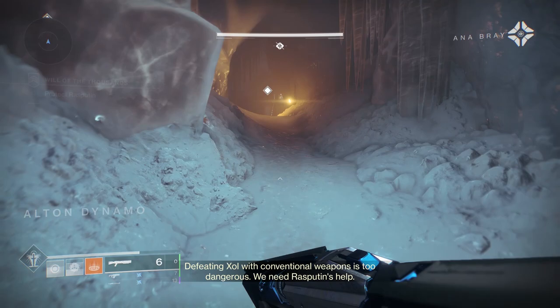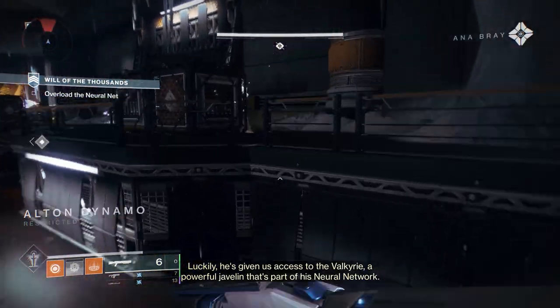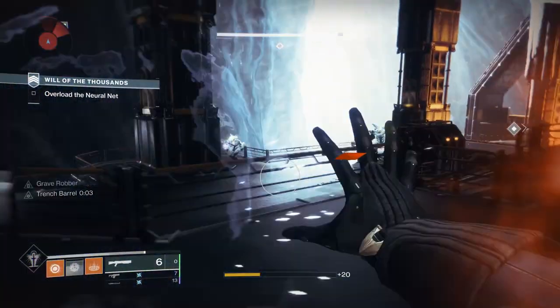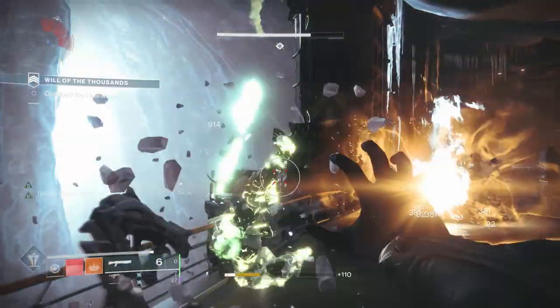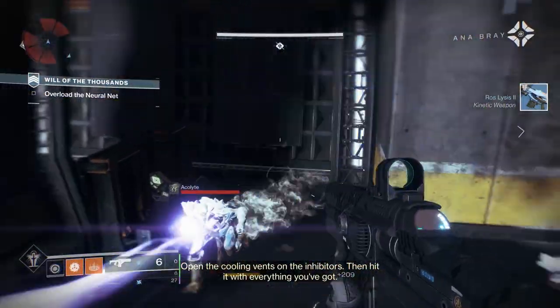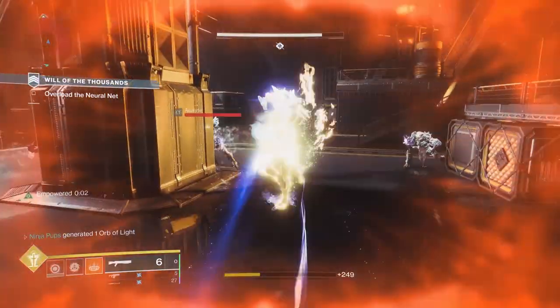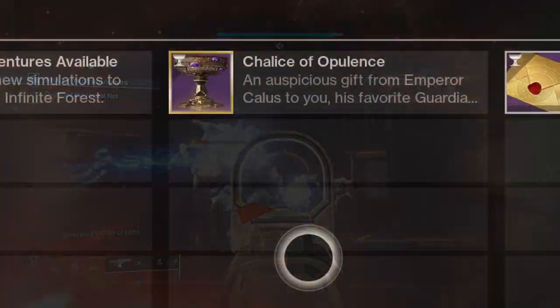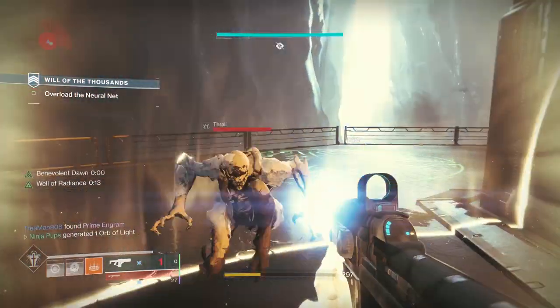As you start out with the chalice, the selection of things you have to choose from will be limited. But you can upgrade the chalice over time by completing new triumphs, bounties, and using consumables - all of which reward a currency called Imperials. Using Imperials on the chalice unlocks new effects, like unlocking additional slots to customize items, being able to decide what masterwork you want, unlocking the ability to earn more runes in a larger variety, and getting additional powerful rewards from the Menagerie. Once fully upgraded, the chalice will also become masterworked, sort of like the oven from the Dawning event.